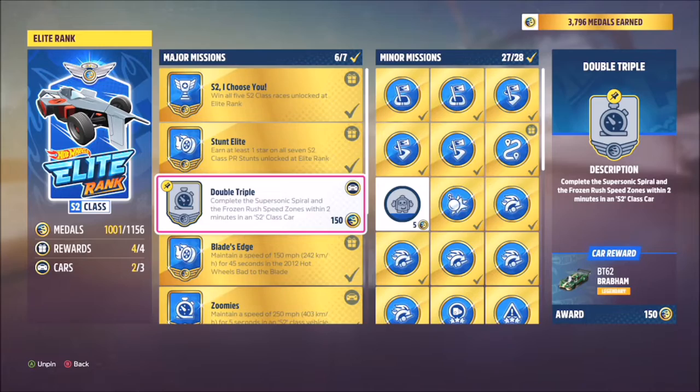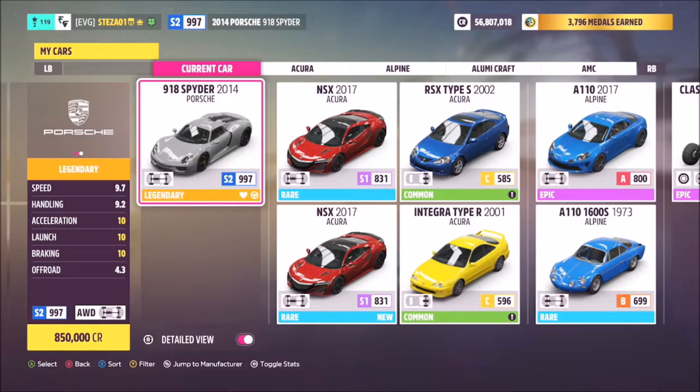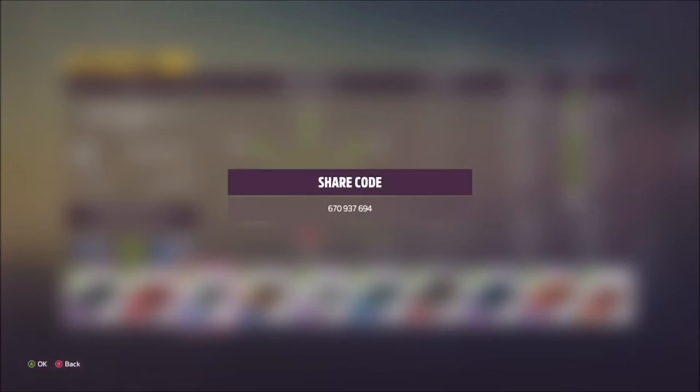Without further ado, let's get stuck in and have a look at the car I'll use for this challenge. I use the 2014 Porsche 918 Spyder with a tune I've got called S2. The share code is 670907694, on your screen there.